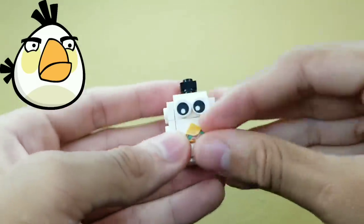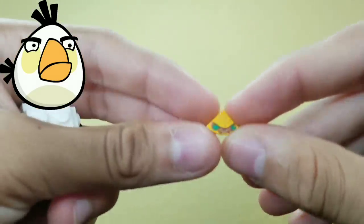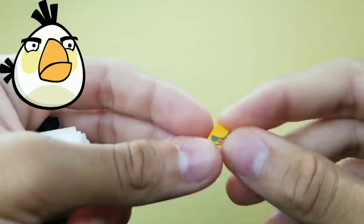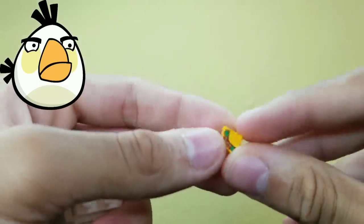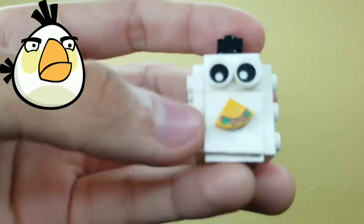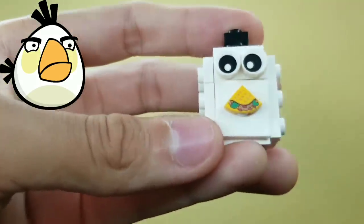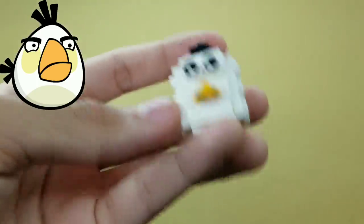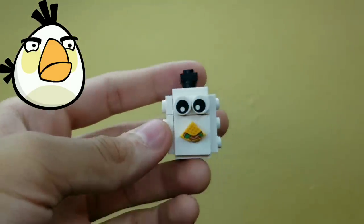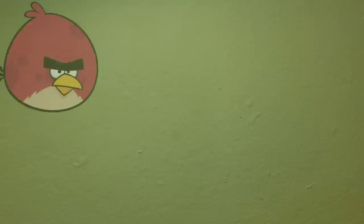Here we have Matilda. First things first — I didn't have a pizza piece that was completely yellow, so I had to use this printed one with a taco print on it. But if you look closely it kind of looks like a beak with some food in its mouth — like Matilda has some salad in her mouth or something. Looks pretty good.